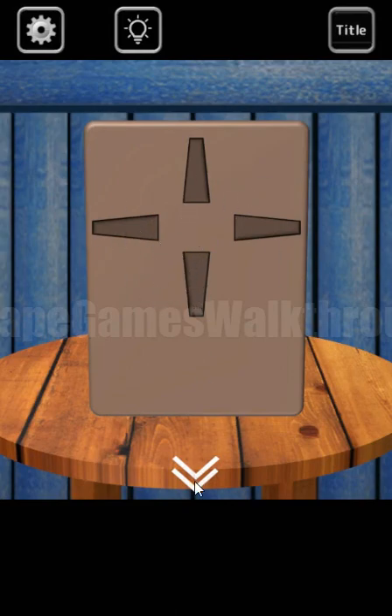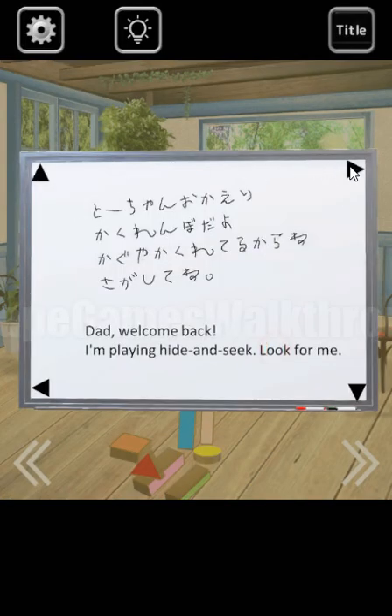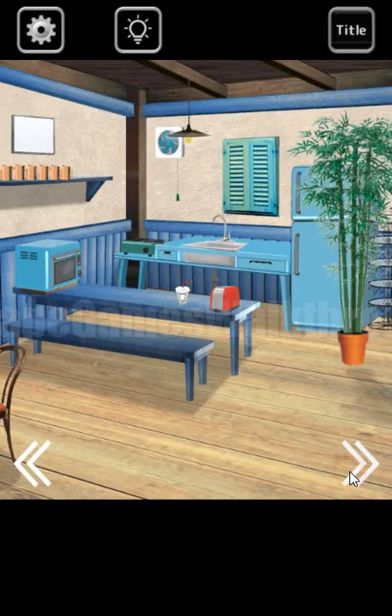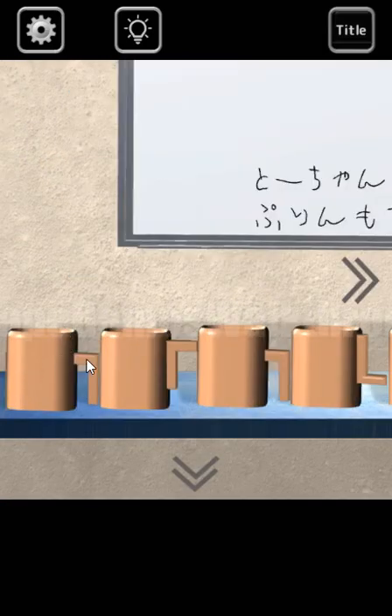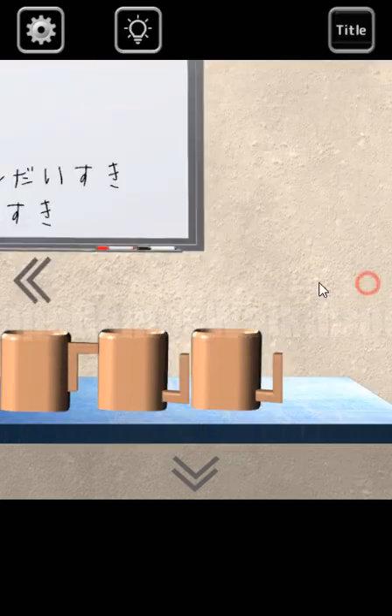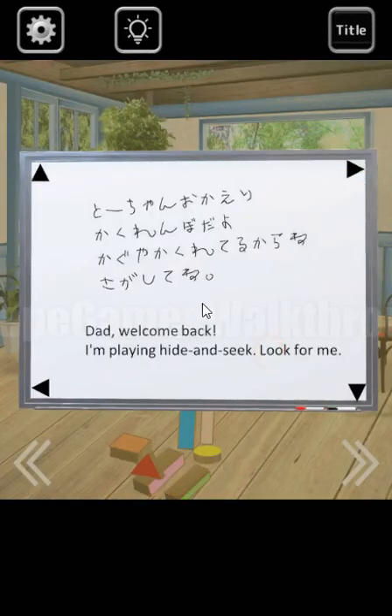We can see a sequence of 4 directions, and the same directions we can find here in these corners. Now we need to find the hint on how to move from these corners. The hint is here from left to right — we have a sequence of corners: up-left, up-right, up-left, down-left, up-left, down-right, and down-right. According to these corners, we have a sequence of right-up, right-left, up-down, and down.